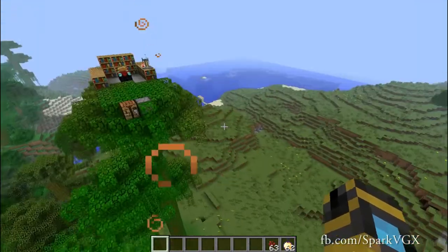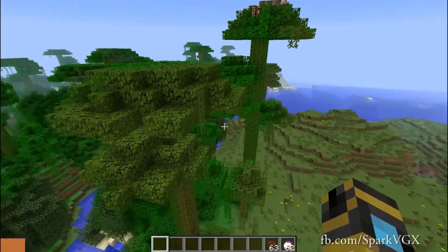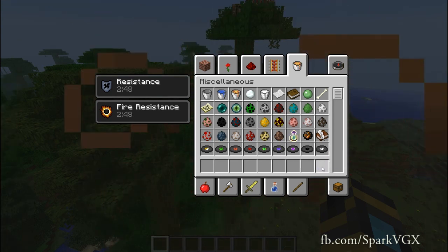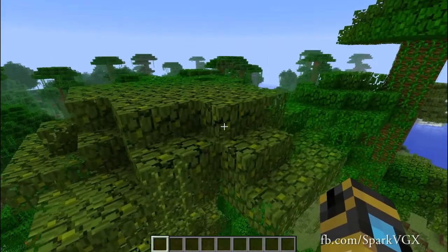In our last video we were talking about how the creative mode inventory has a whole bunch of different settings. If I shift left click the nether wart it will disappear along with these golden apples, and if you start up a creative world it will be empty.